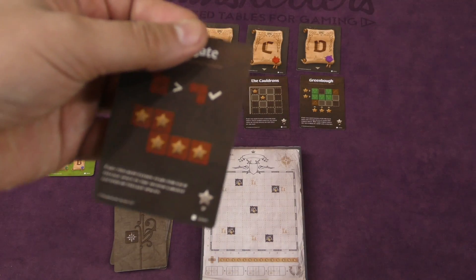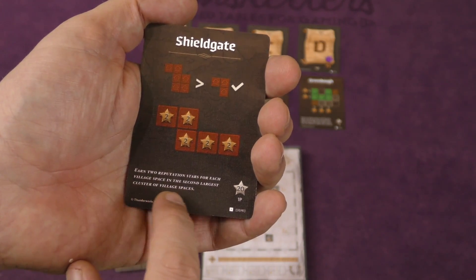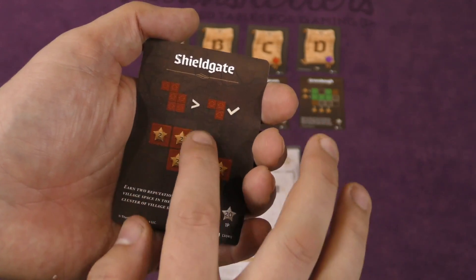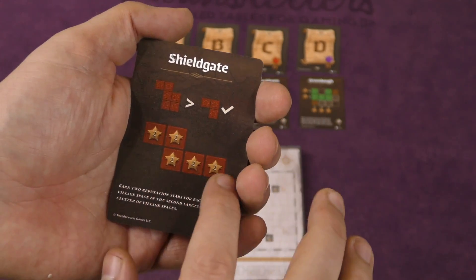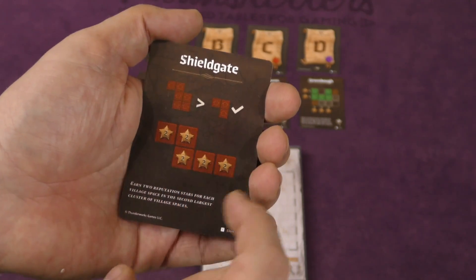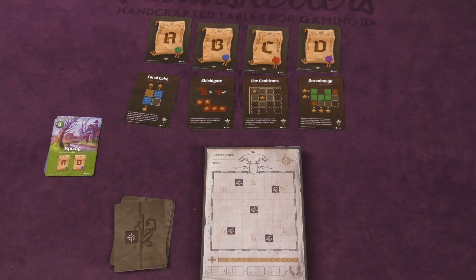While this one here says you get two reputation points for each village space in the second largest cluster of village spaces. So as the game goes by, you can put different terrain squares on the map. If there's a whole pile together, that's considered a cluster. The bigger the cluster, the more points you'll get from that one. Each of these scoring cards will have various ways to score.